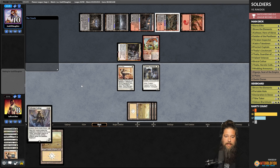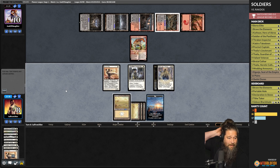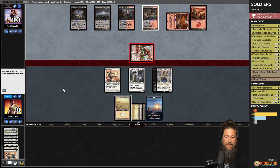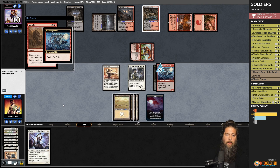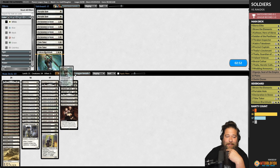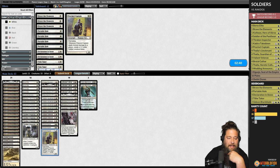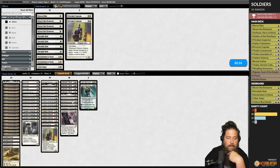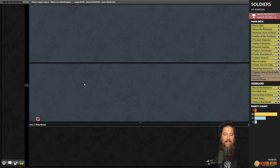Brutal Cathar is a good draw. We play Brutal Cathar to exile Kroxa, play the land, and pass. Den of the Bugbear attacks — we take it but flip Brutal Cathar. Opponent gets some really good draws. We bring in Gideon, but can't do much about that. We took too long to find our second land — it was turn four or five before we drew land number two — so we couldn't deploy our stuff quickly enough, which allowed our opponent to get Liliana going.